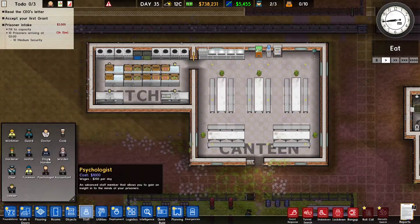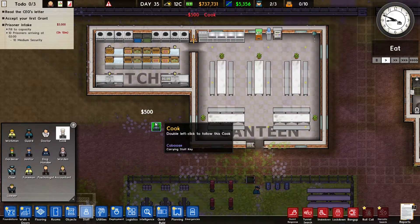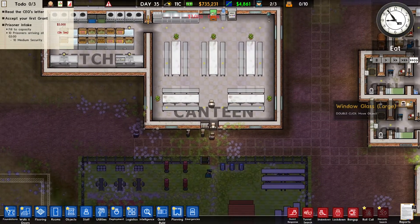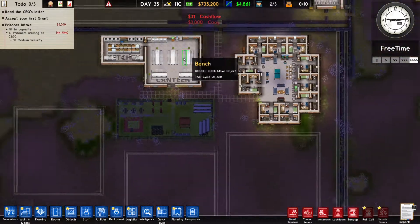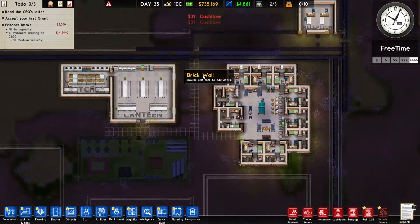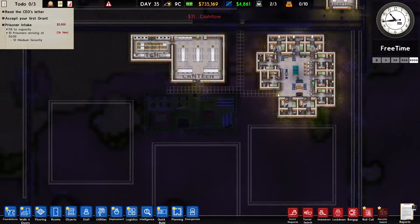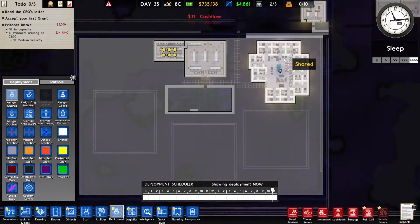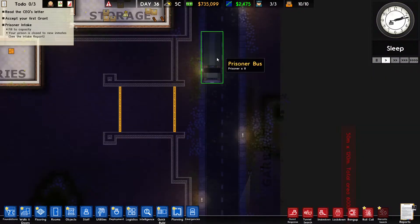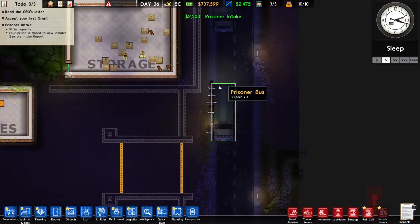Before we forget, I should also get some kitchen staff - some cooks, there we go. So once our prisoners arrive, they will come at midnight, and once they wake up they can have a hot meal. That's what we want. And I also want to handle the deployment of the guards. After the prisoners come, I will do the deployment of the guards.